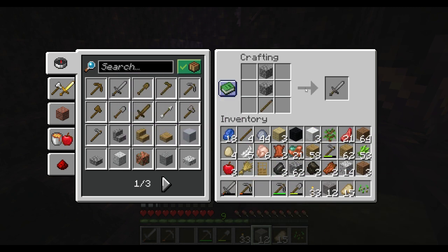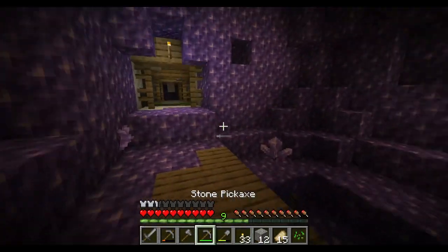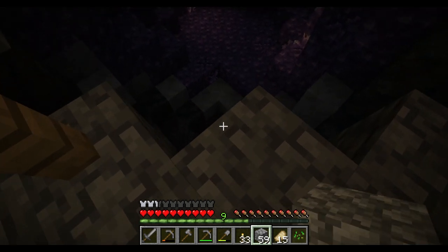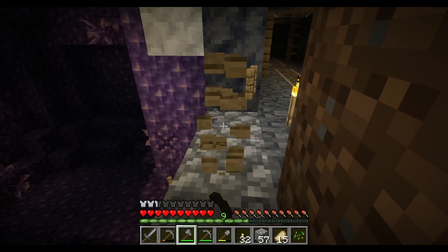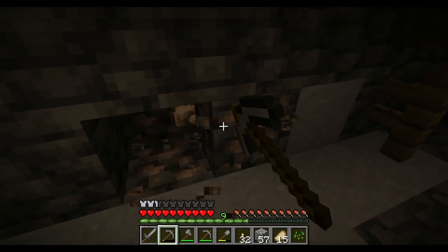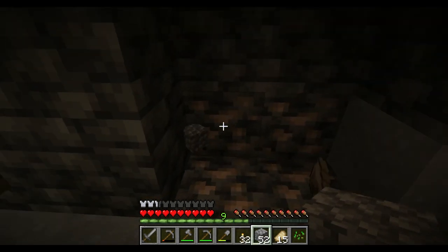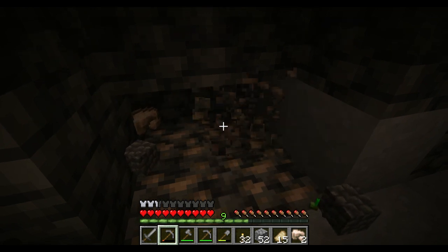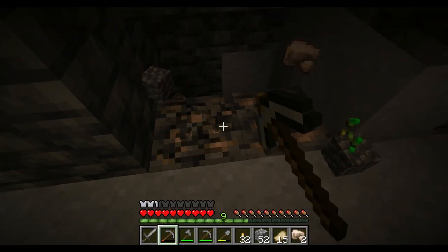I'm probably going to die in here but I'm just going to try my best. Give me this because we're gonna need this, and also give me this, and this. The realistic thing is I'm probably gonna die right here. Wait — that was a freaking enderman! I don't really know how to fight an enderman right now, I really don't fancy fighting one just saying.